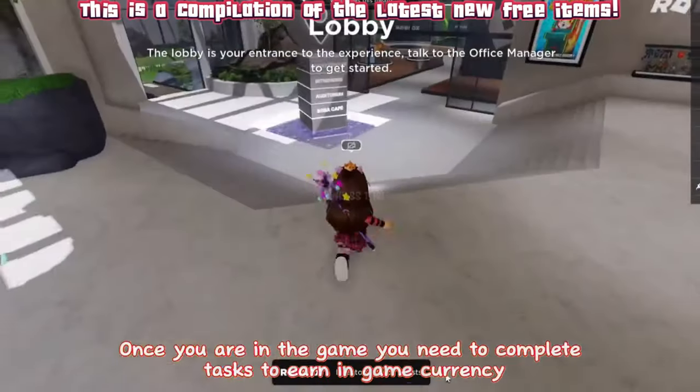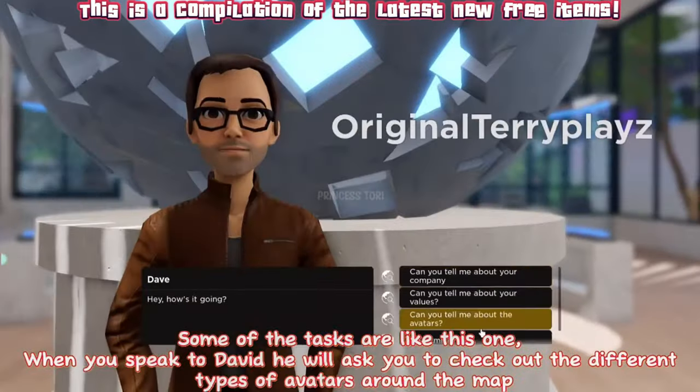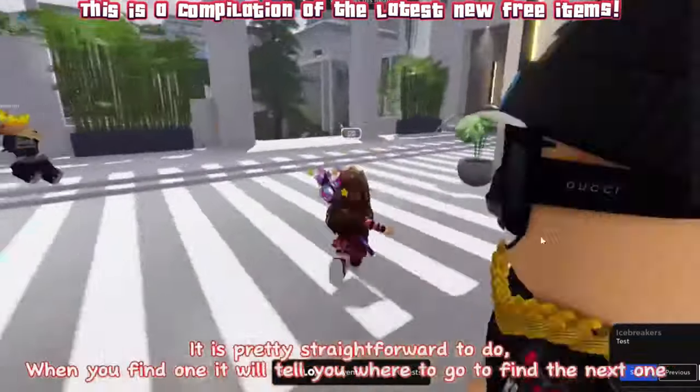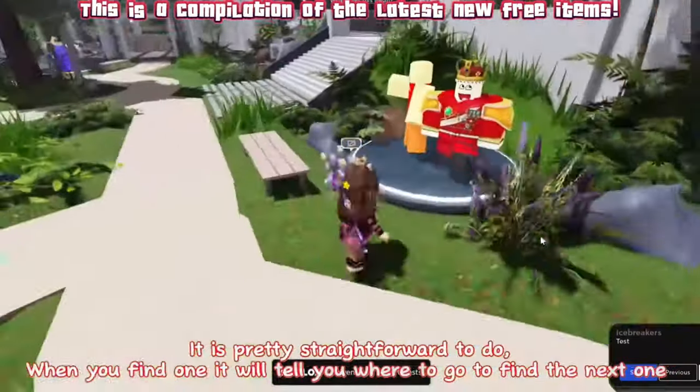To get these items, join this game. Once you are in the game you need to complete tasks to earn in-game currency. One of the tasks is when you speak to David — he will ask you to check out the different types of avatars around the map. It is pretty straightforward to do; when you find one it will tell you where to go to find the next one.